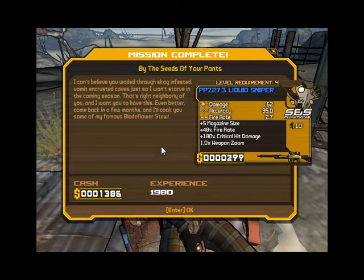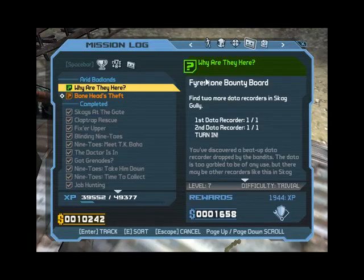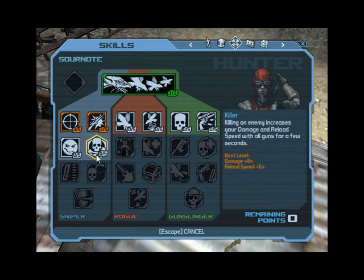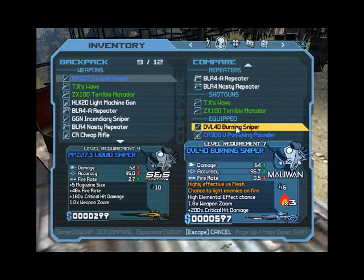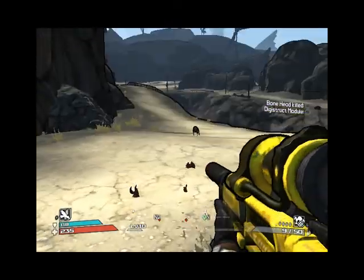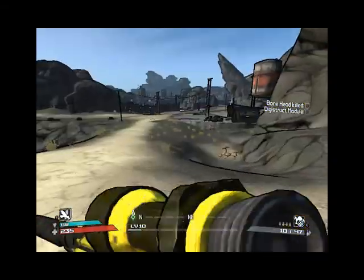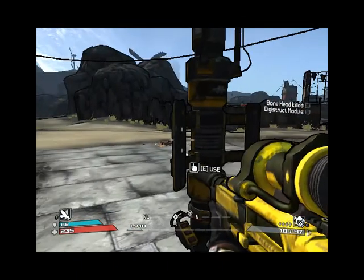So we get a new sniper. Looks pretty good, but I believe mine's still better. And then we get TK's Wave — a really terrible shotgun. We got another skill point, let's just up our sniper damage. Let me compare my sniper with this new one. That one's got a better fire rate and more ammo, so I'll take that one — the liquid sniper. More ammo, better fire rate, and that's pretty much all I care about in a sniper. Oh, faster reload too — it's got a regular cartridge reload instead of a revolver-style one.